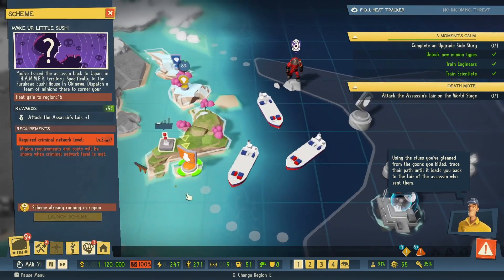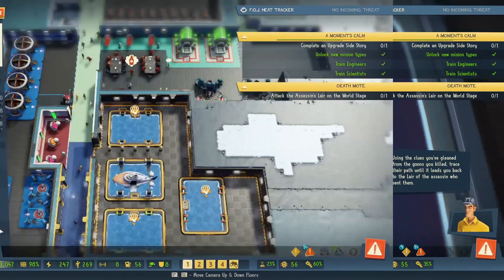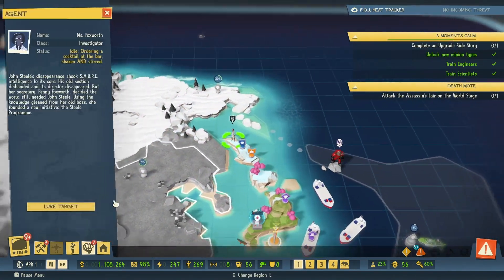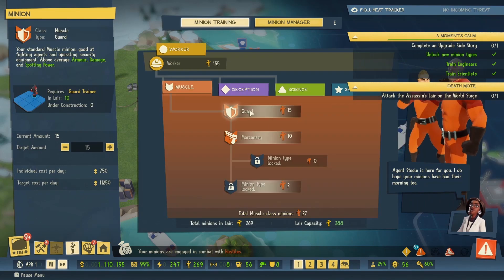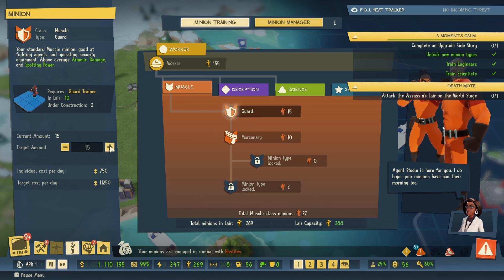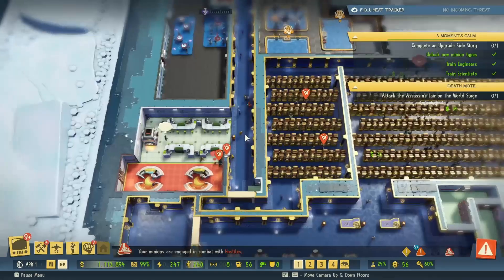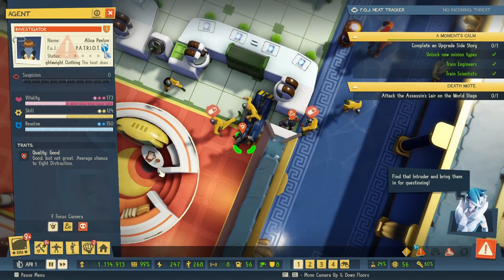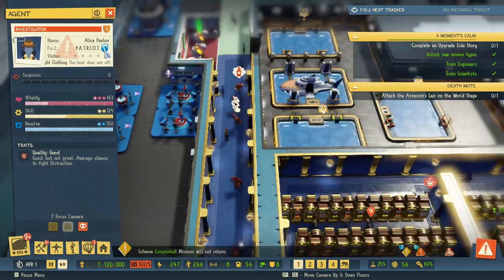I need level two on this one. Agent Steel is here — 'I do hope your minions have had their morning tea.' 15 mercenaries, 20 guards — let's go. Engage hostiles! You know what — capture. Find that intruder and bring them in for questioning. Come on.